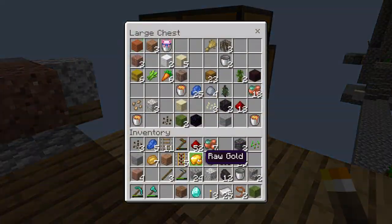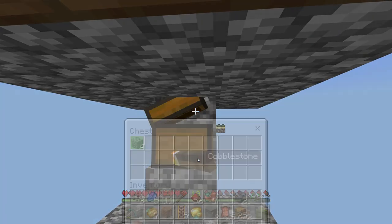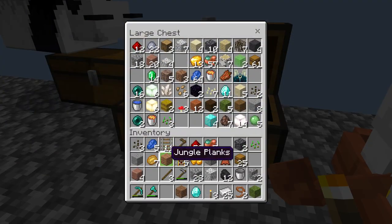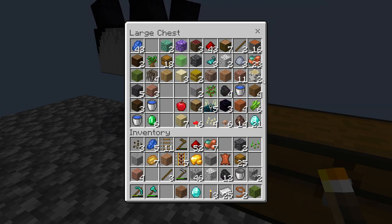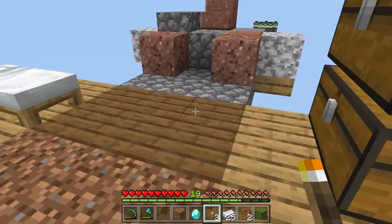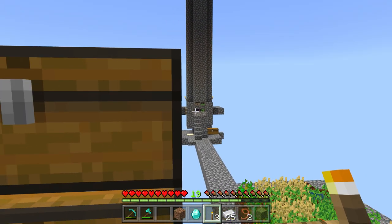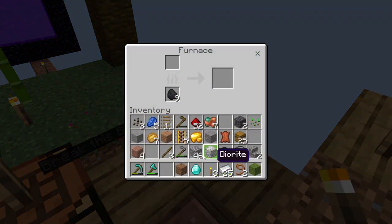All right, let me see how much cobblestone I have. Since I implemented this new cobblestone storing technique that someone suggested, we have four stacks plus a bit more. We're going to have to cook up a bunch of cobblestone. The goal is for us to see if we can't get some moss — well, not really moss, dirt. We're looking to get grass. Let's smelt up all of this cobblestone.